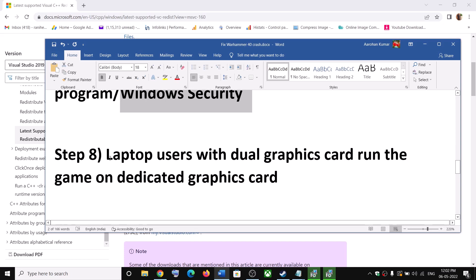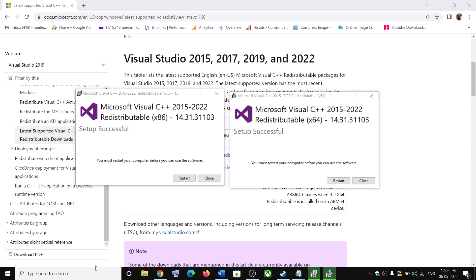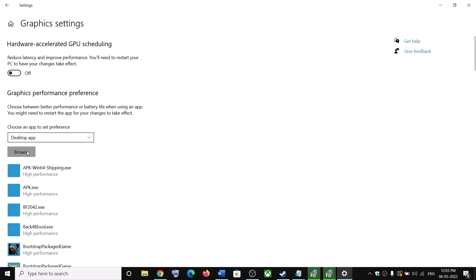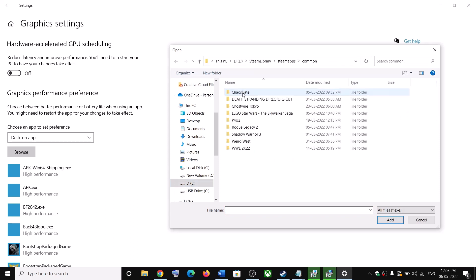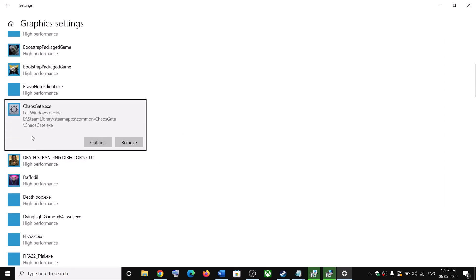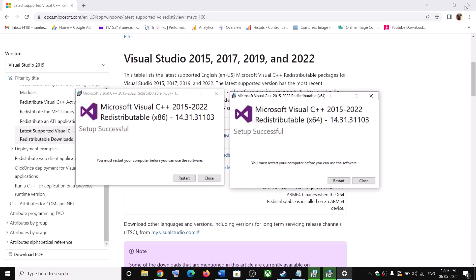The next step is for laptop users with a dual graphics card. If you have a laptop with dual graphics, make sure you are running the game on the dedicated graphics card. Type Graphics Settings in the Windows search box and click on Graphics Settings. Click Browse and navigate to the game installation folder: Steam, SteamApps, Common, Chaos Gate. Select the game exe file and click Add. Once the game is added, click Options, select High Performance, then click Save, and launch the game.